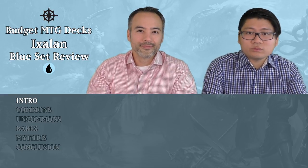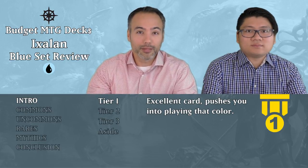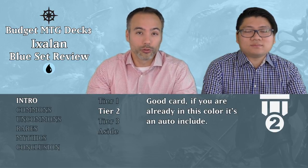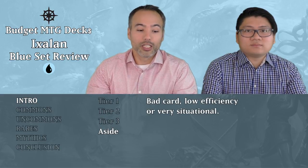We're going to have fairly limited draft and sealed — sealed like a pre-release that's upcoming. You're going to be getting six packs of Ixalan to make your sealed deck with. We're going to be evaluating our cards according to our three-tiered system. Tier 1 are your super strong cards — your bombs, your unconditional removal, cards that are going to win you the game. Tier 2 cards are really strong, pushing you to a color or auto-include if you're already in that color. Tier 3 cards are filler cards. The rest we put aside. Let's have a look at the common cards.